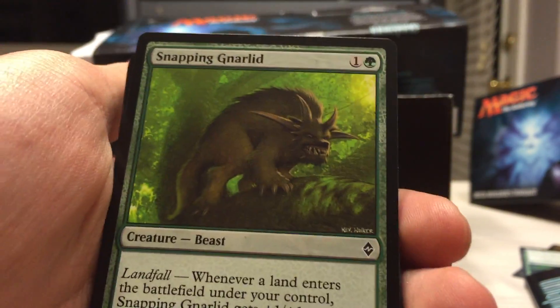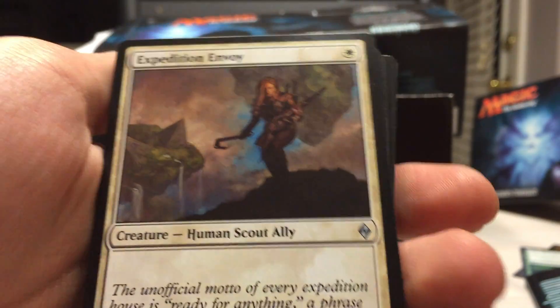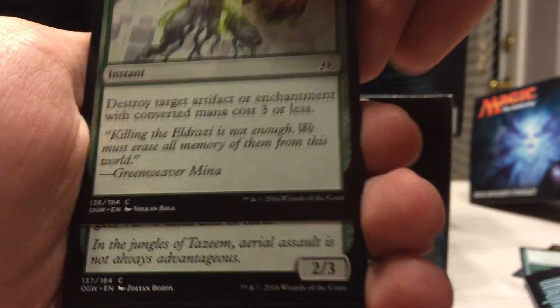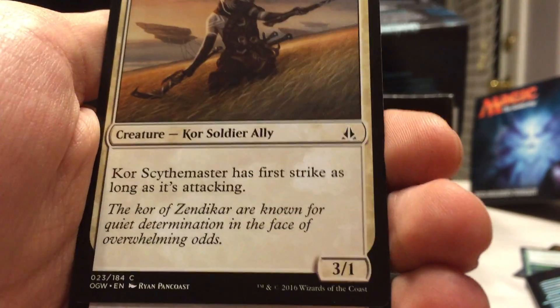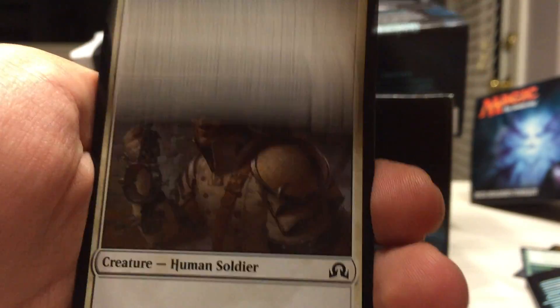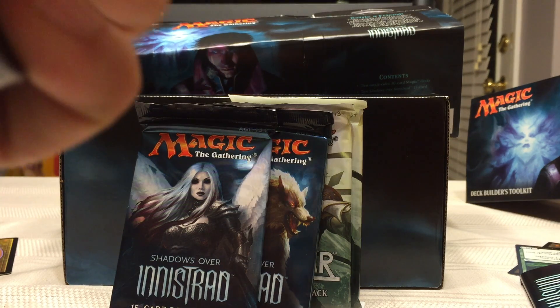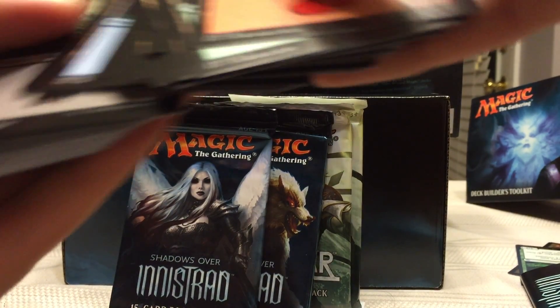I don't know if we're getting any more rare cards in here. So pretty much you get a lot of common cards with these, but you never know what you might pull in those packs. And then I think this one's just a land pack as well. Yeah, we can skip through — they're all basic lands, it looks like. Those are just all basic lands. All right, so let's get to the actual booster packs now.